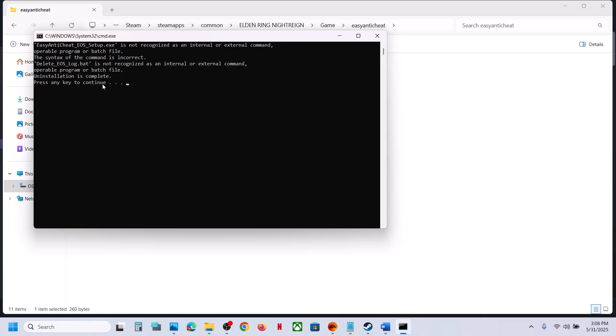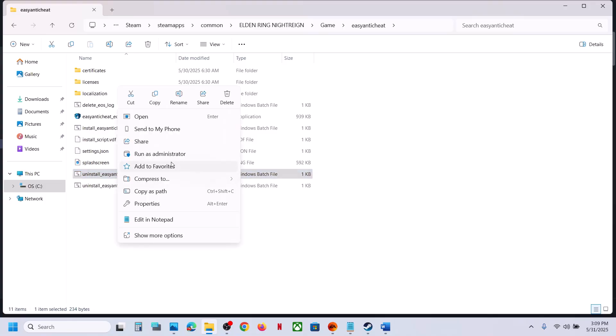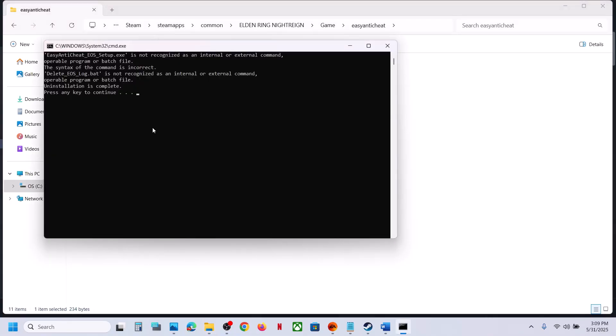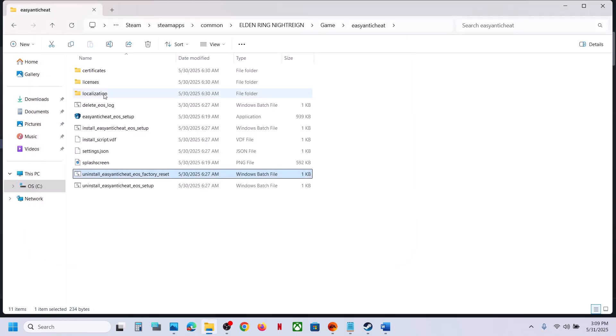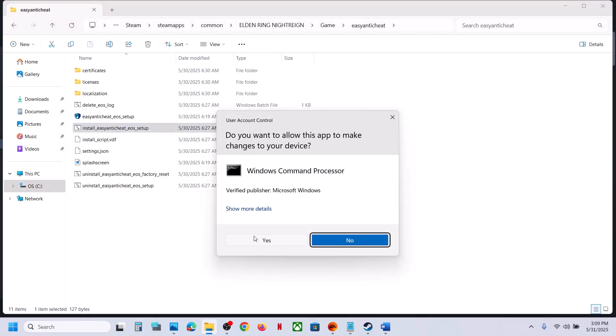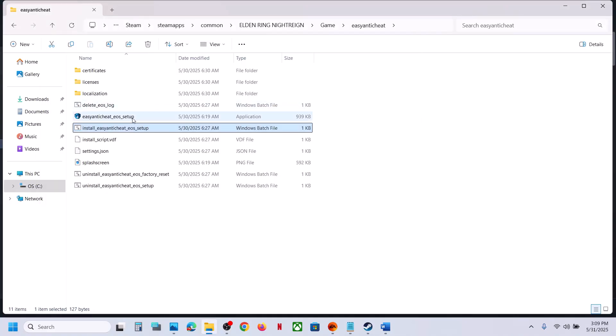Even if you receive any kind of error message, just ignore it and press any key. Now again run the uninstall — right-click, Run as Administrator, Yes to allow, ignore any error, press any key. Now install Easy Anti-Cheat: right-click, Run as Administrator, Yes to allow. Installation will complete — press any key to close.